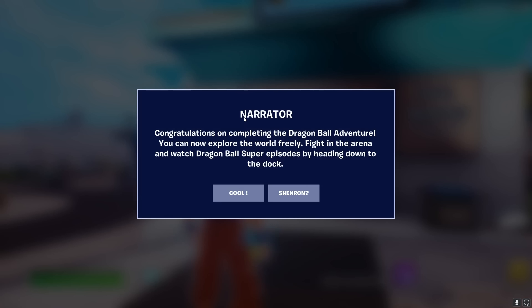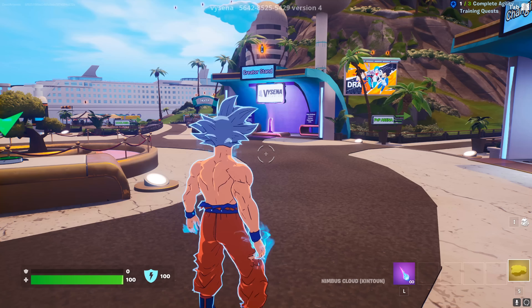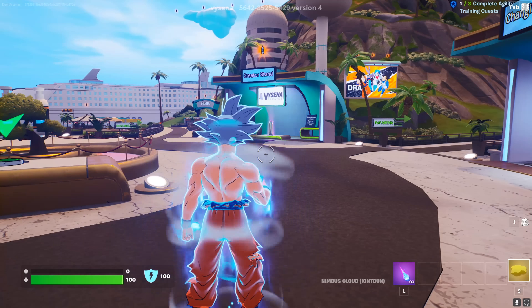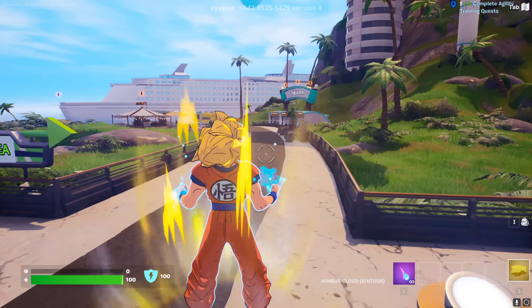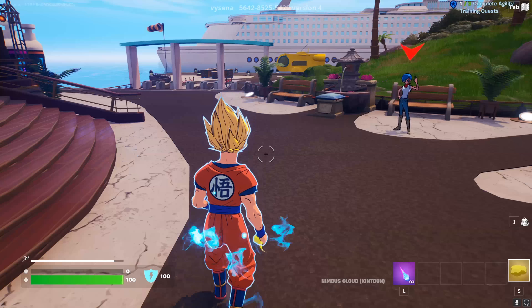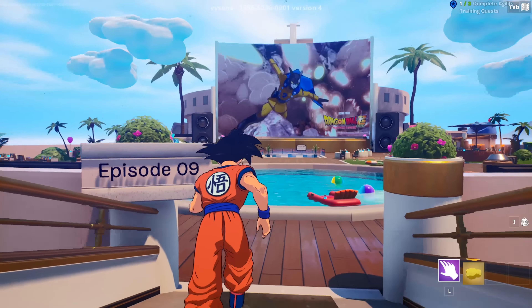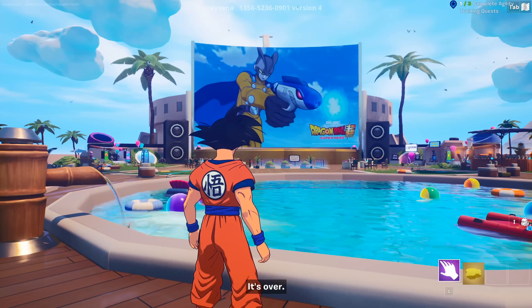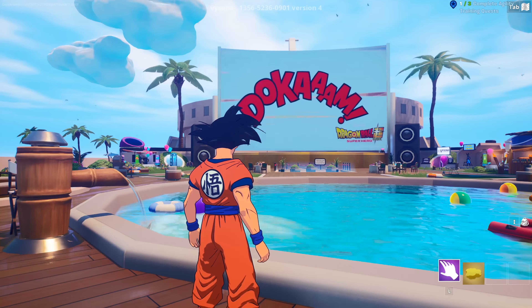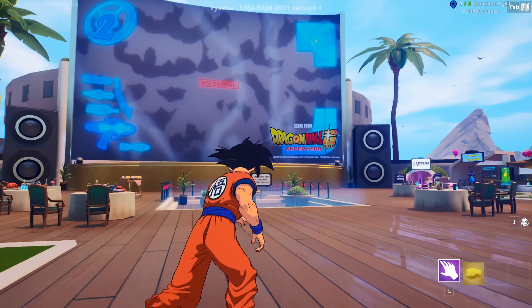Oh shit, here we go — we're gonna summon Shenron! Sick. Somebody made this — that's absolutely insane. Let's press E to make a wish. 'You want to unlock your hidden potential — tell me your words, whatever it is. I will make one wish of two.' I have no idea what I should select — yellow or blue. I'm just gonna select blue. Oh, it gives you like an outline — sick! Congratulations on completing the Dragon Ball adventure. So is this permanent for our character? Do we have a permanent outline, or is it just while we're in here?